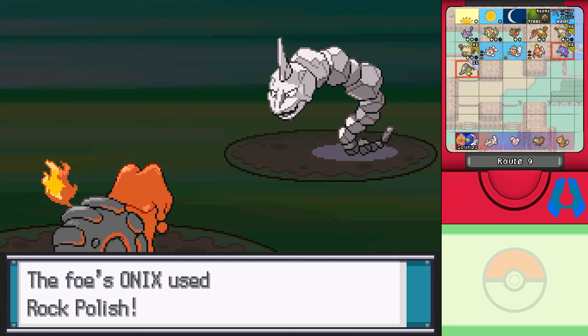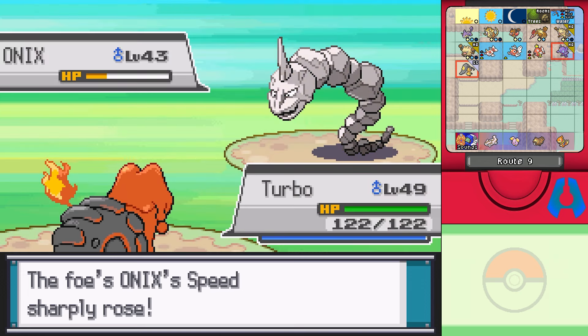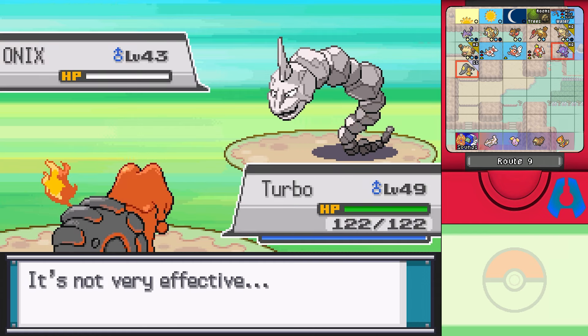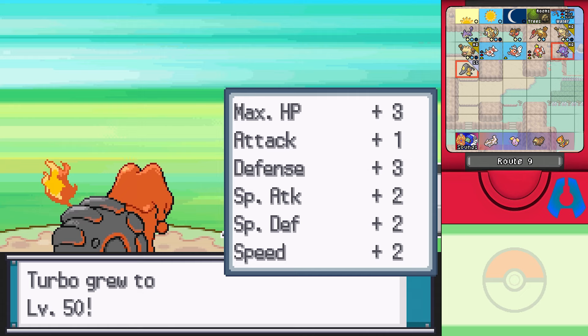You're still going to go before me anyway. I guess he wants to be really fast — that makes total sense. Lava Bloom it is. There we go, that's one down. Turbo is now level 50 — that's a nice little level up right now. Three more defense.